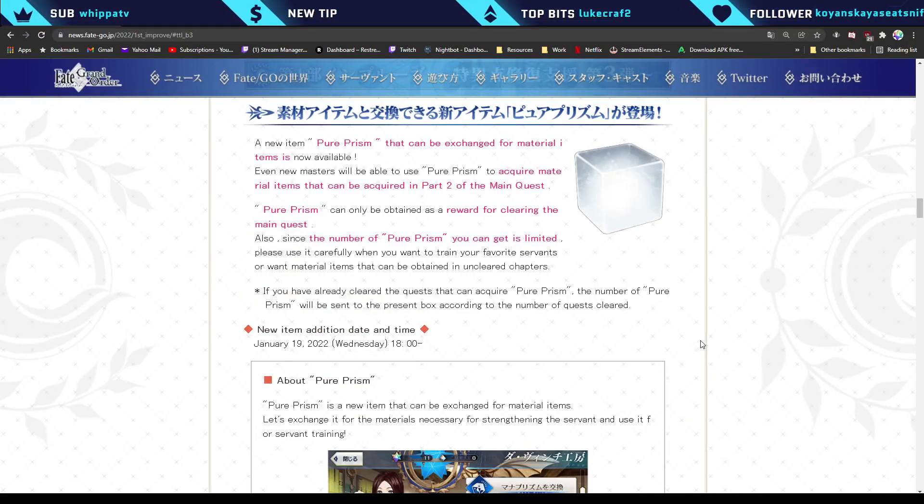Today in FGO JP, as part of their campaign to improve the beginner experience for the first singularity or Part 1, they introduced Pure Prisms, which can be exchanged for ascension or skill-up materials, which is great.